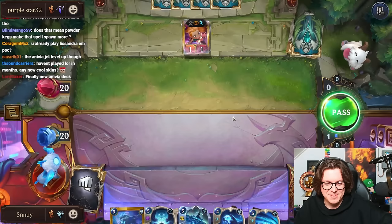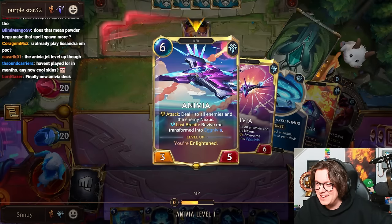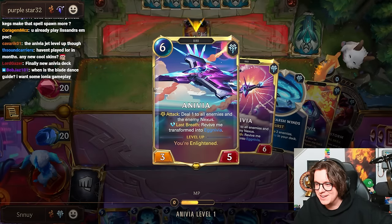This skin is whack, man. What the hell is that? What is even going on in this skin? You can literally see Anivia — there's like a little bird here in the jet.